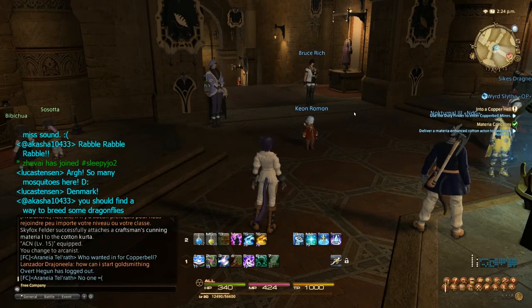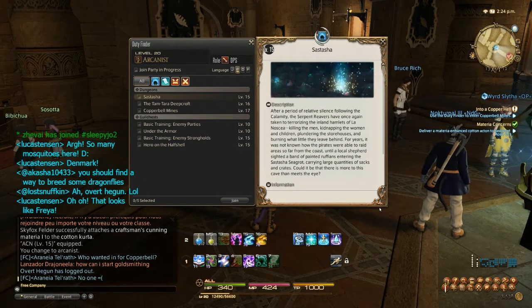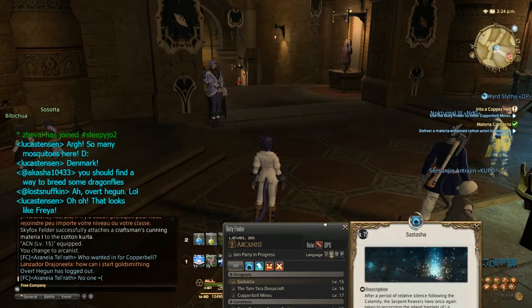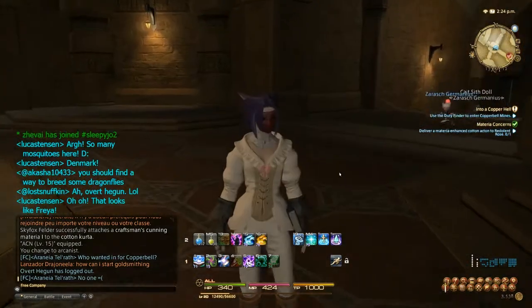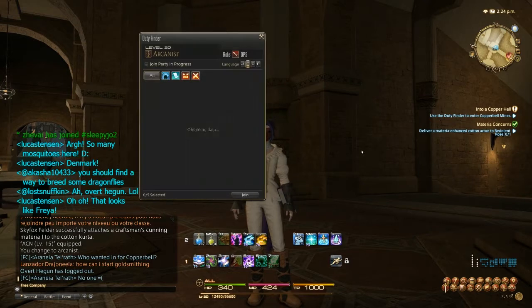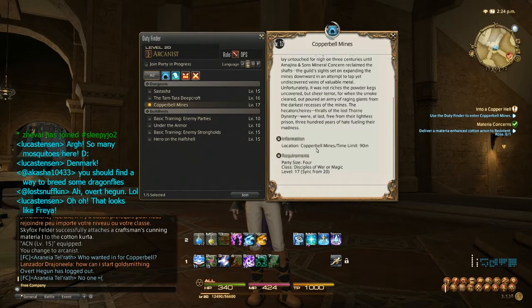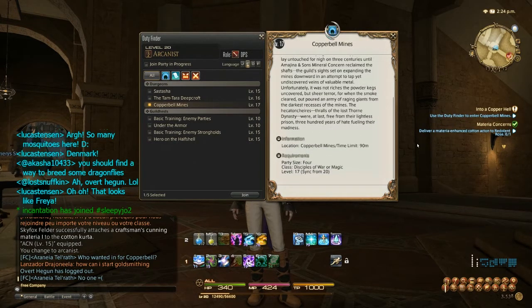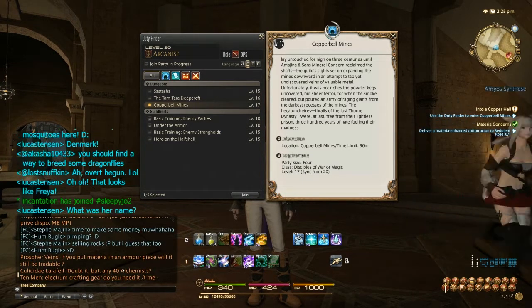We may have a very long queue ahead of us because we need to do this dungeon in order to progress. That looks like Freya. Who looks like Freya? Other people who look like Freya - good god. Also my sweet outfit here with the evil red mask that doesn't fit anything else. The rest of this stuff goes together so well, and then the giant evil red mask that doesn't make any sense. I don't think anyone's even paying attention to the company right now - it's always possible they're all doing something.